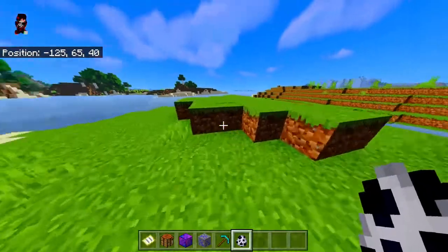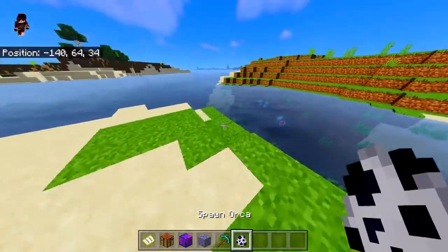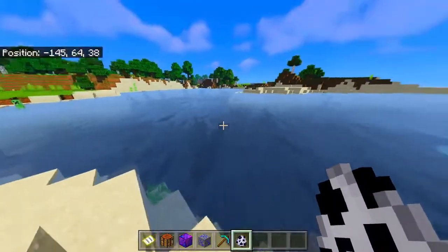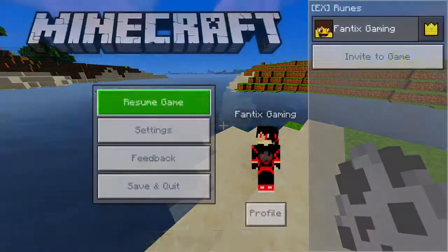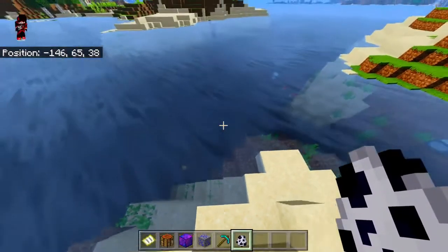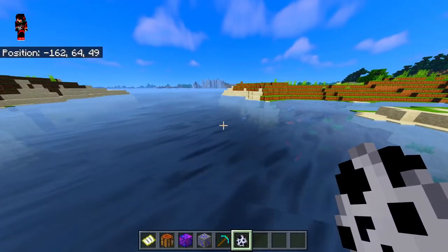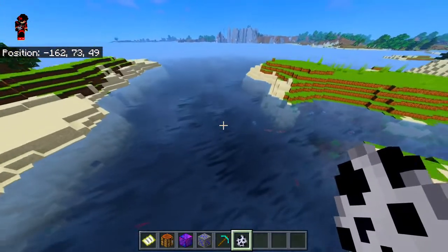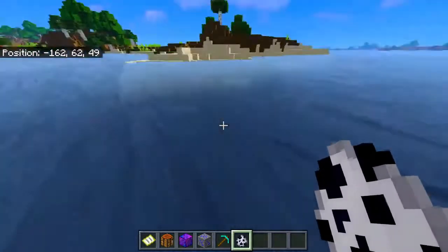This add-on adds whales - well just one for some reason, I don't know why. I want to test out this whale today and see if it'll kill all these other fish in the water. By the way guys, if you want to download this add-on, the link is in the description below. I would also turn on experimental gameplay, but we got the shaders on for this today.